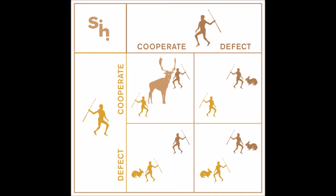If one hunter trusts that the other will hunt the stag, he should hunt the stag. However, if he suspects that the other will hunt the rabbit, then he should hunt the rabbit. This game was used as an analogy for social cooperation, since much of the benefit that people gain in society depends upon people cooperating and implicitly trusting one another to act in a manner corresponding with cooperation.